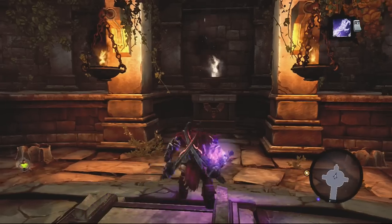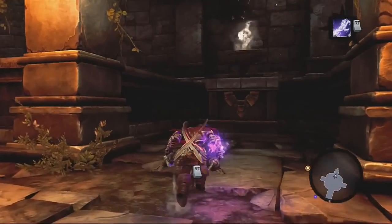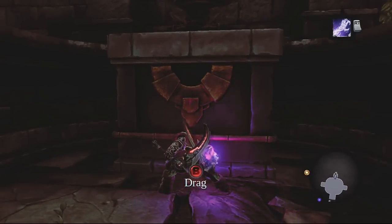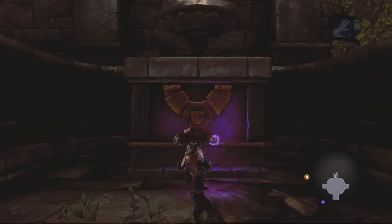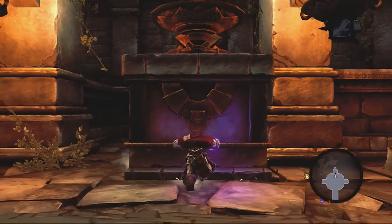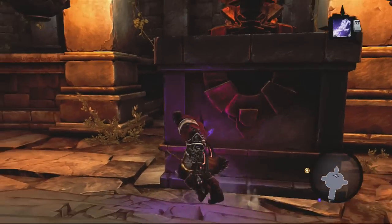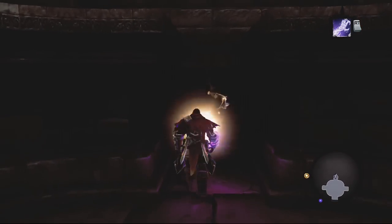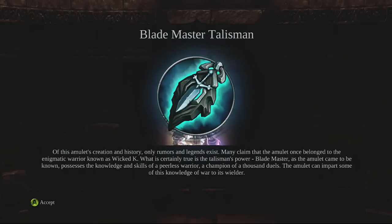After you're done hitting all the weapon racks and treasure chests, head straight forward to this thing right here — it's going to give you a prompt to drag it. Just drag it back and then check out behind it.